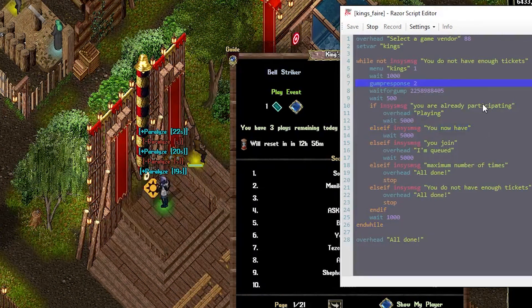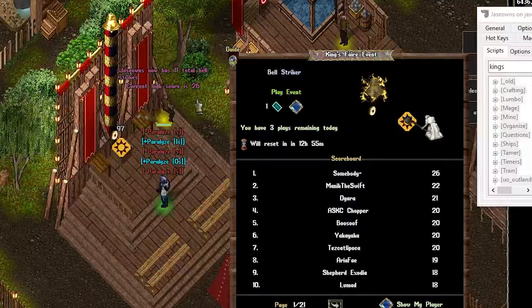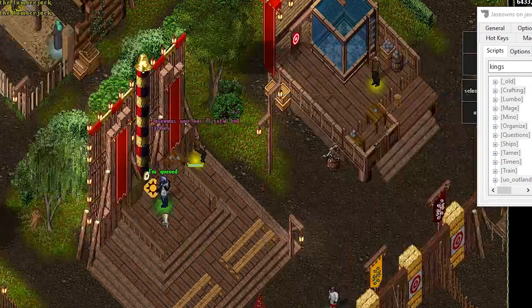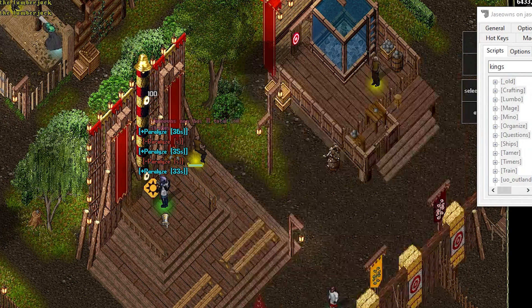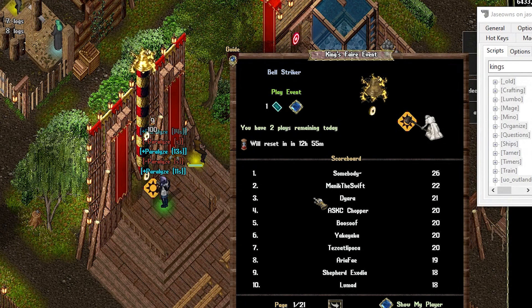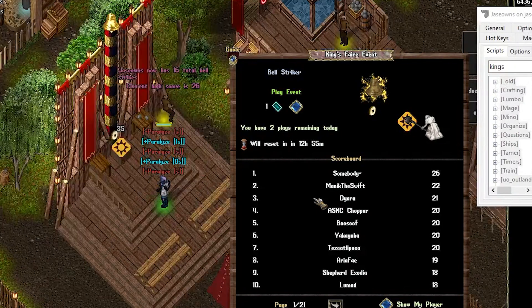It's waiting five seconds. Still participating. It basically says I have three plays remaining. So once the game's over — looks like I got 11 — it should try again. I'm queued and it will play again. 26... 16. That's not bad. The graphics don't actually line up with what happens in real life, so that's fine. I'm not clicking anything — this is just the script running.